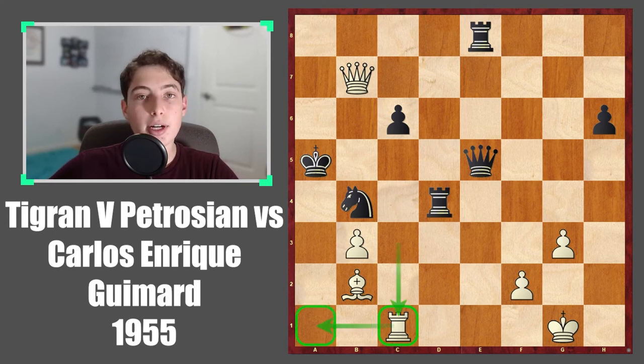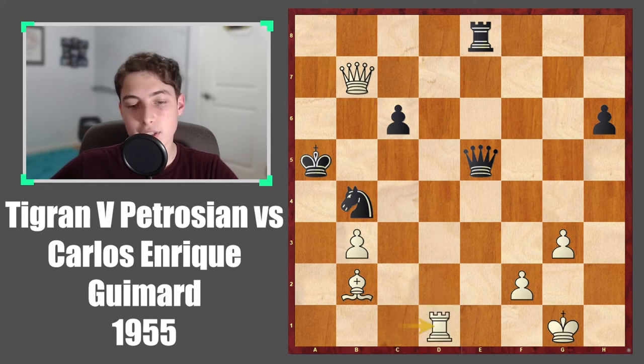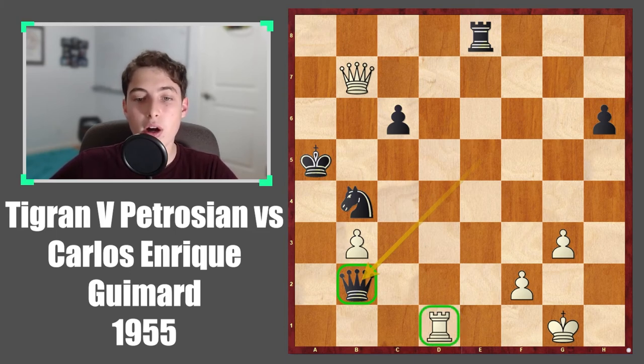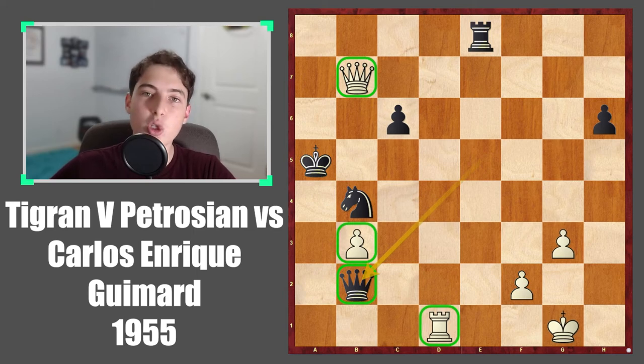Black tried to play the move rook to d1 with the idea of rook takes, queen takes, and the queen is now a very nice defender. This definitely is a good method for black to try to defend. But in this case it simply doesn't work because the rook, queen, and even the pawn here, as you will shortly see, are just too powerful next to this unsafe king.